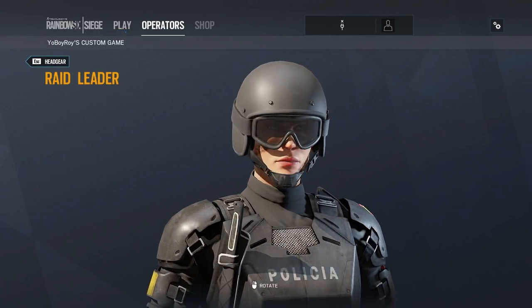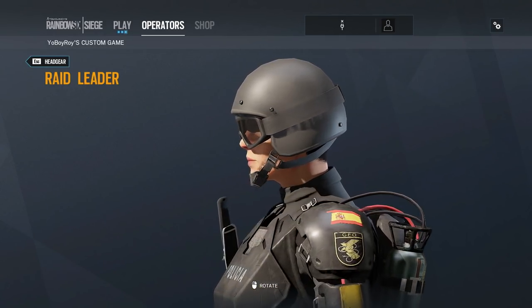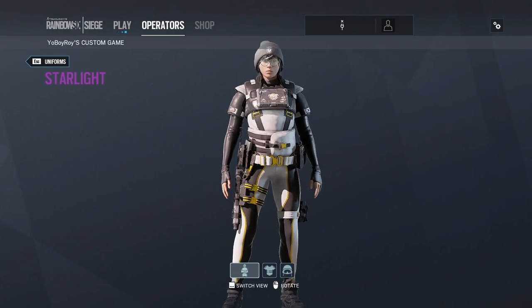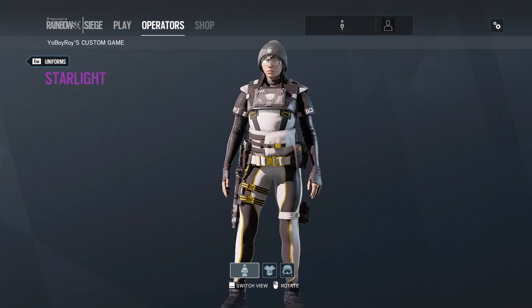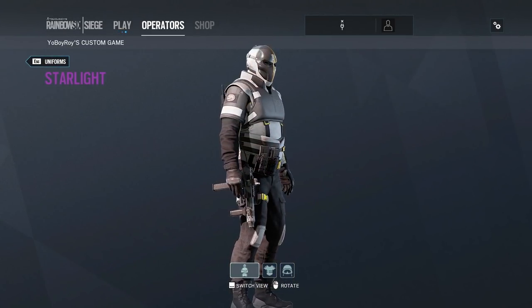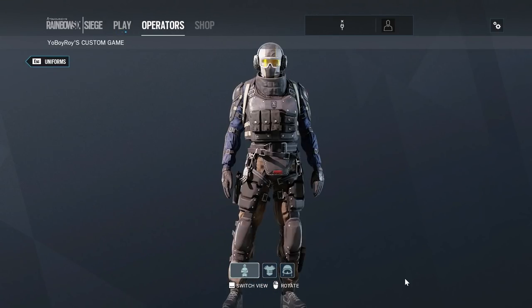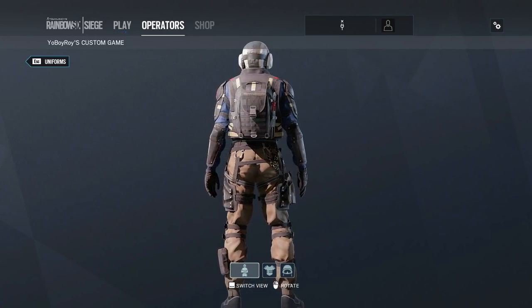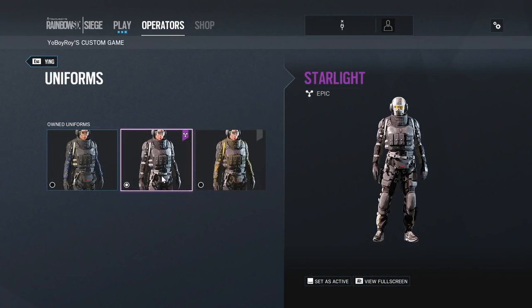If you're a Mira main, you're absolutely going to love this headgear — the Raid Leader. It's matte black, stealthy, looks like SWAT gear with no giant glaring visor. There are also three pro league bundles coming soon: the Dokkaebi Starlight bundle with a cute little hat, the Vigil one with a futuristic mask that looks like something from Army of Two with black, white, and gold colors, and finally Ying with gold-tinted goggles.